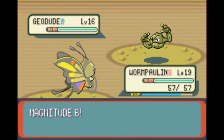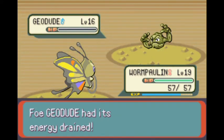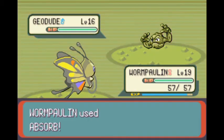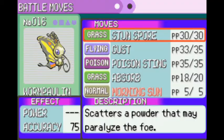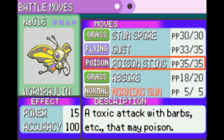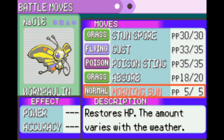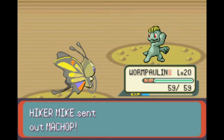Oh no, that's a Geodude — it's got Rock-type attacks. So let's use Gust twice, because I'm pressing A too much. Absorb instead. I don't know why I'm training Wimple in, because she's a bitch. Morning Sun heals her — if it's normal weather I believe she gets half her health, in Sandstorm or Hail she gets a third or a quarter, and in sunlight she gets all her health back. So Morning Sun can be a very good move. My bitch is able to live longer.